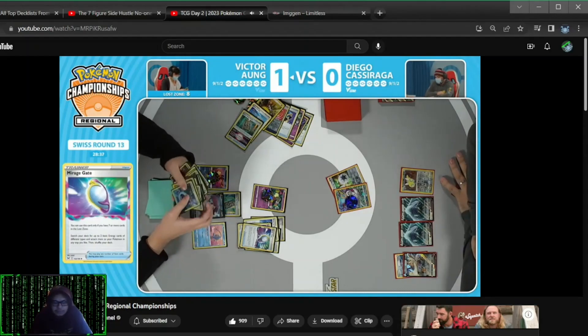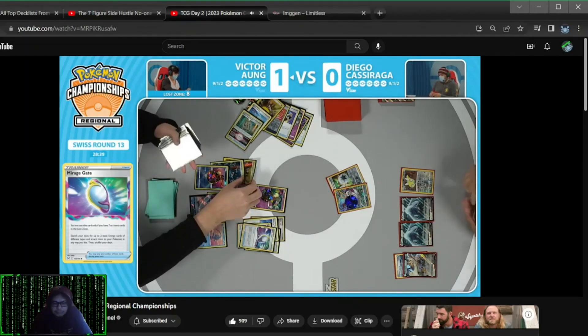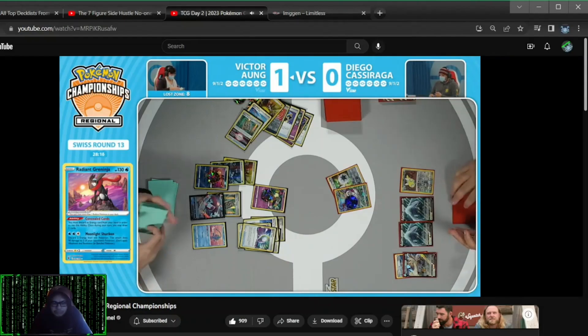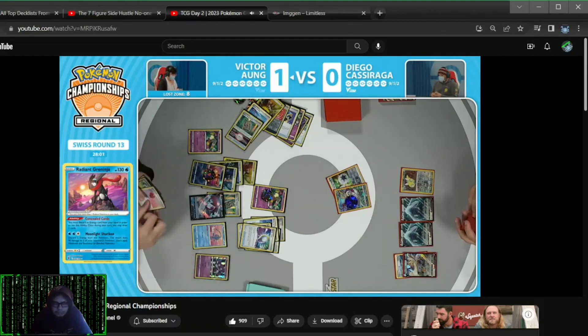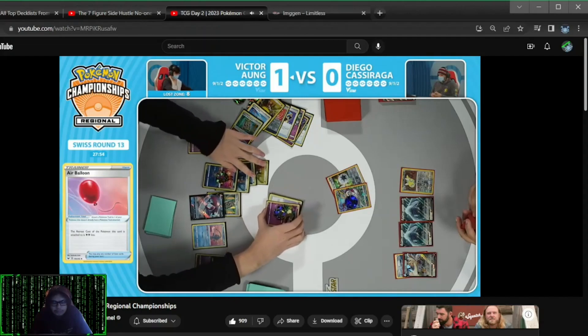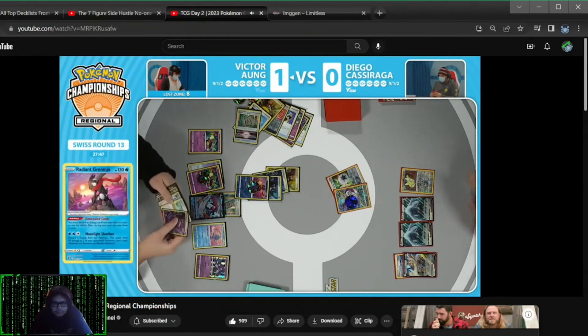It looks like Victor is going to be set on those prize cards. The Mirage Gate is going to be coming down here. You could soften up that Stoutland V, which has been historically a pain for a lot of these Lost Zone decks. Maybe put chip damage onto the Lugia V as well, and you'll have that knockout lined up for a Dragonite later on. There is the retreat with the Air Balloon, and now Radiant Greninja is up in the active spot and ready to Moonlight Shuriken.